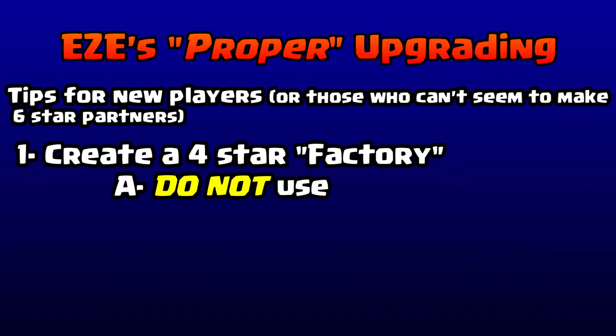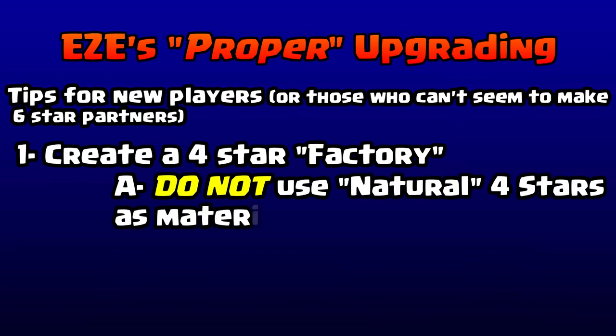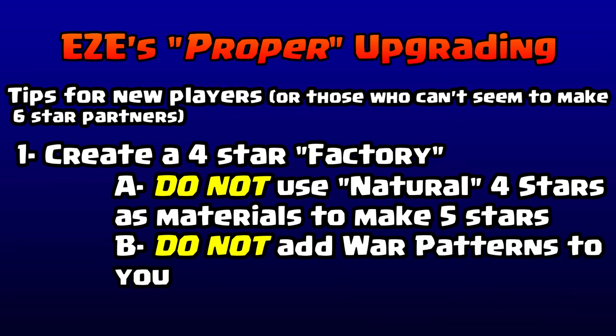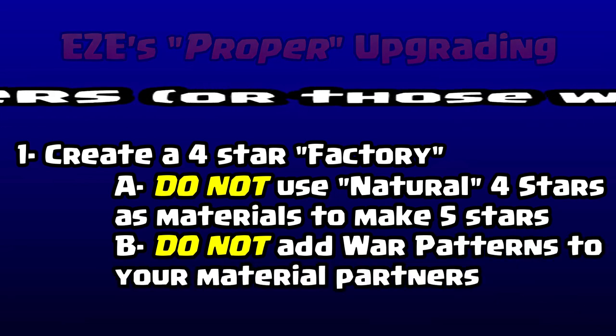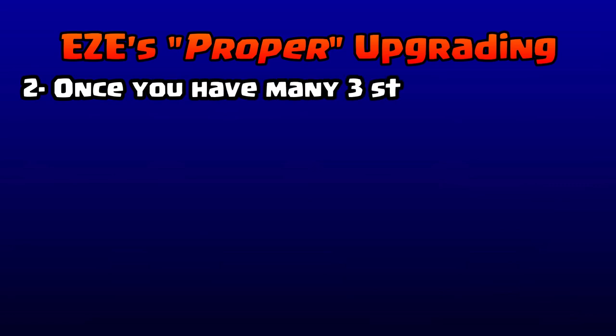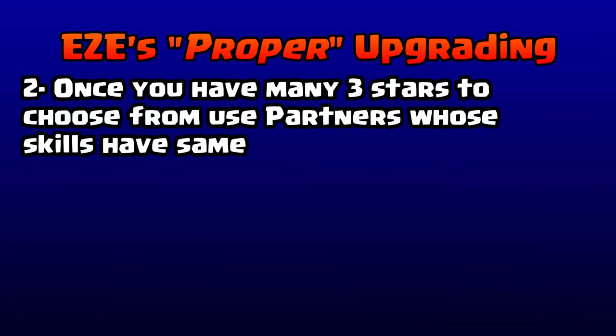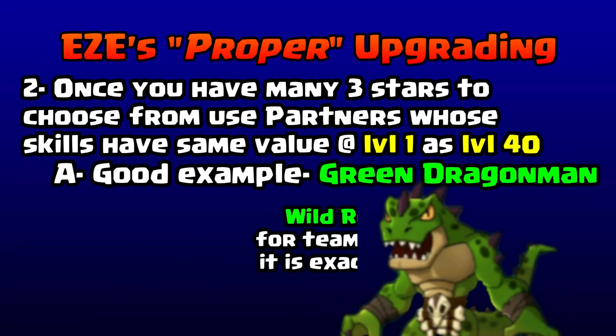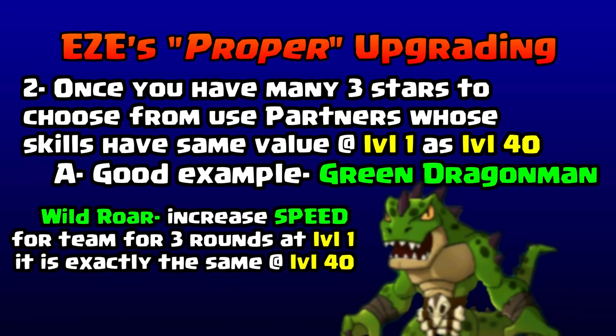First thing you want to do is create a four-star factory. You don't want to use your natural four-stars and just turn them into five-stars right away. Also, don't put war patterns on all the partners that you're going to advance and make into five-stars anyway.